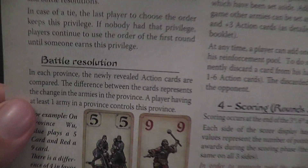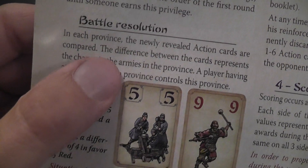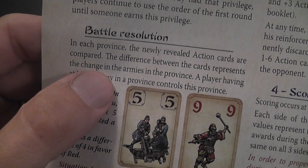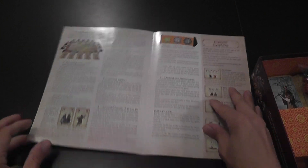Look at the corresponding passages in the new book here. Battle resolution: in each province, the newly revealed action cards are compared. The difference between the cards represents the change in the armies of the province. To me this is even more obscure than in the original. Again, you read the rulebook, you read the examples, and then you figure out that it's super simple.